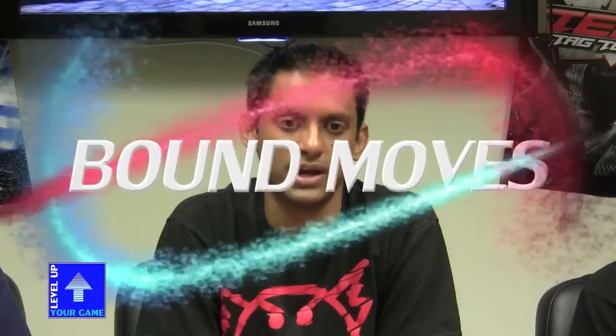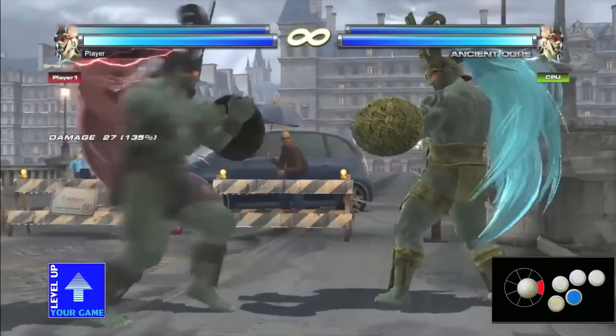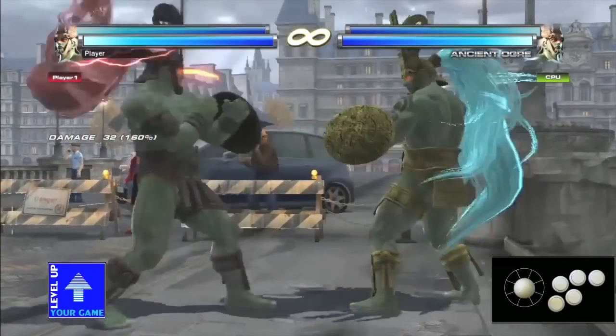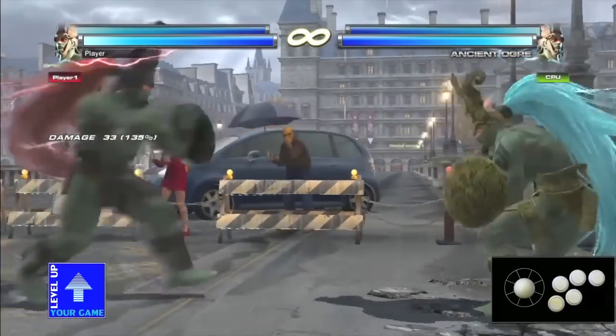As far as his bound moves go, he's got his forward 3-2, forward 4 like Kazuya, down 1 like Paul, forward 4-3 like Kazuya, and his while-standing 1-2 like regular Jin.